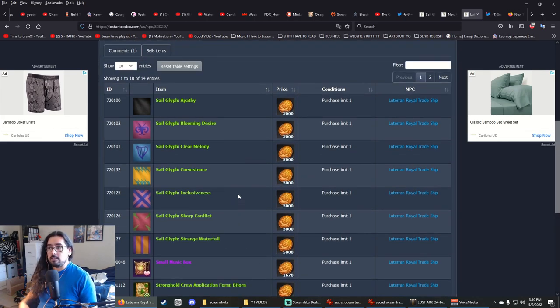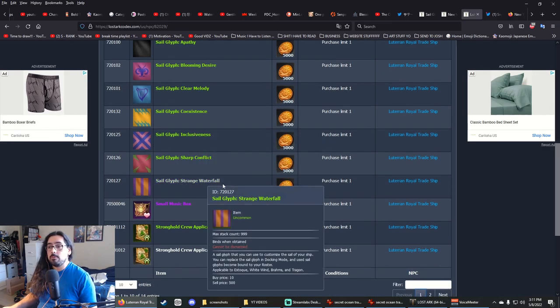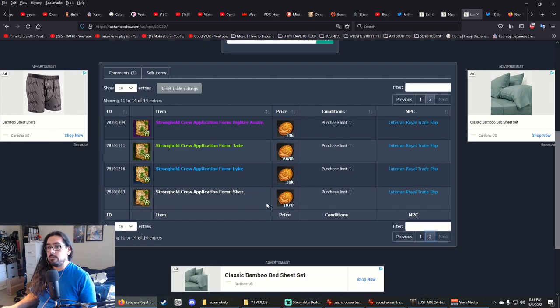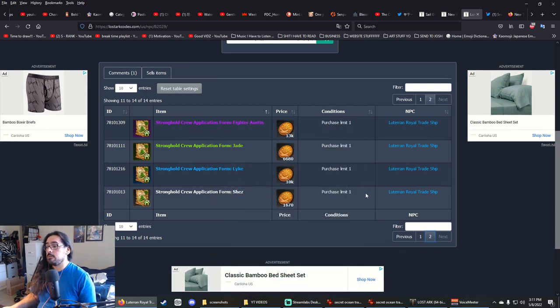These secret vendors are just a side thing — not something super important for gameplay. If you want to spruce up your ship or collect all the stronghold crew application forms, you will have to find these traders.